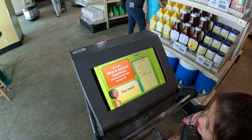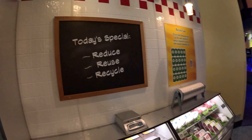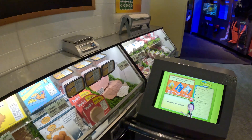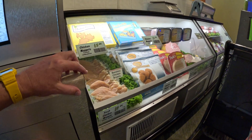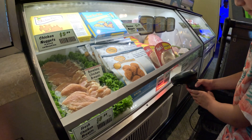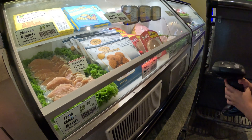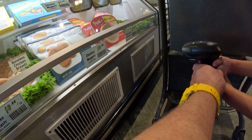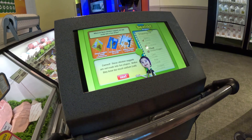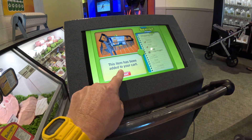Next we've got to go to the meat and seafood department. Now that we're in the meat and seafood department, the question is which one of these chicken nuggets are not made into a fun shape? Scan the one over here that is not made in a fun shape. Scan right there. Try again — back up, straighten it out, get the barcode. There we go. Chicken nuggets in a plastic bag, not in a fun shape. But it says it's got too much salt. That item is now in our cart.